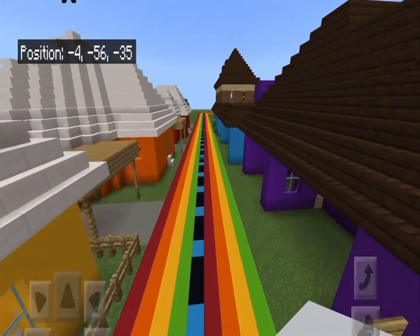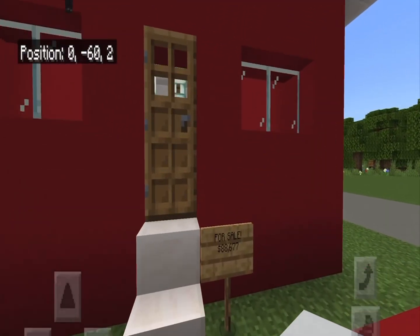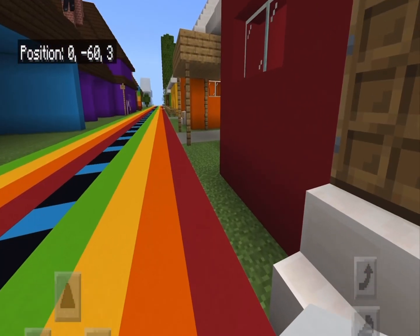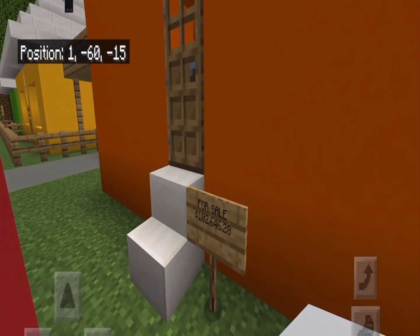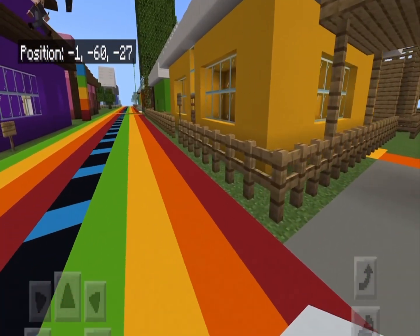So over here, red — my favorite color. It's for sale, only $88,000. And then the next one, the orange house, is a little bit more expensive at $102,000 and a couple more.